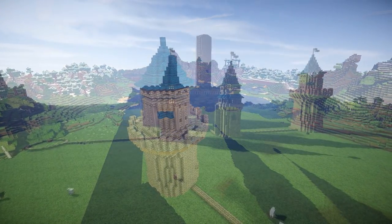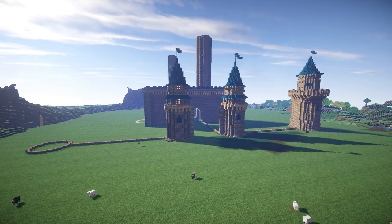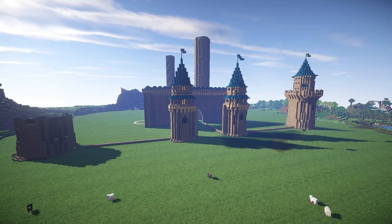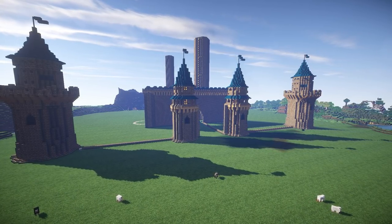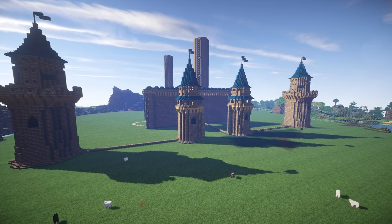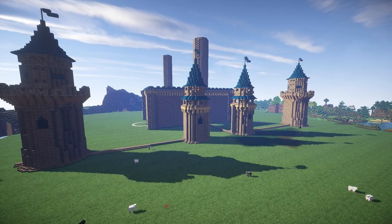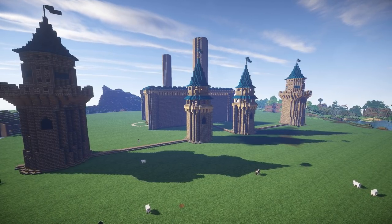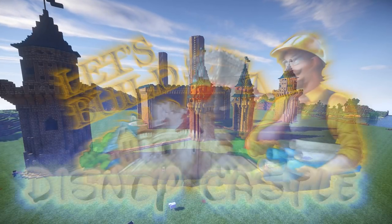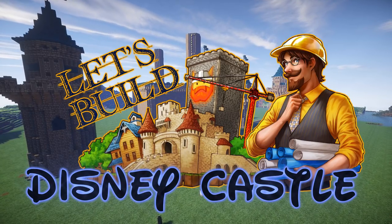Just a few bits of trimming here and there on the rooftops, and of course it was time to copy that tower over to the left. And that is where we're going to end today's episode of Let's Build a Disney Castle. But already you can see we're making some serious progress. Next episode, we're going to get even deeper into the build and get ever closer to completing this colossal project. I can't wait to see what you guys think when it's finally complete. Thanks for watching — hit like and favourite and subscribe if you want to see more. I'll see you next time for some more Let's Build a Disney Castle. Take care.